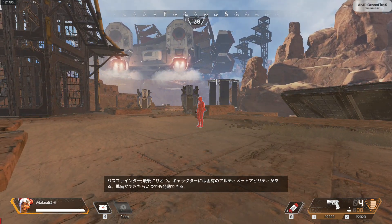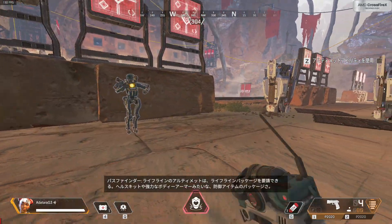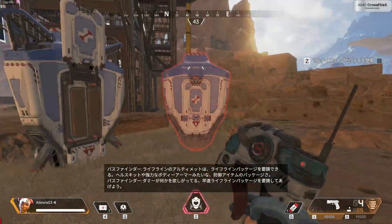Here's another thing: like our tactical abilities, each of us has an ultimate ability that you can use when it's ready. As Lifeline, your ultimate calls in a Lifeline package that delivers all types of defensive loot, from large health kits. Looks like dummy needs some stuff — call in your Lifeline package to help them out.